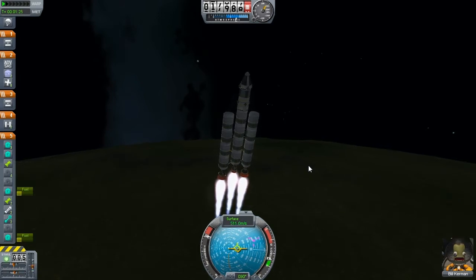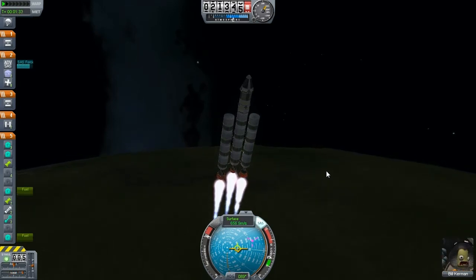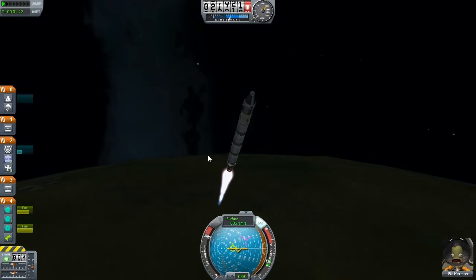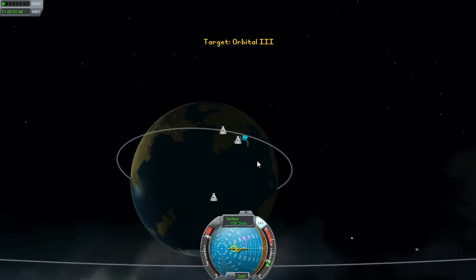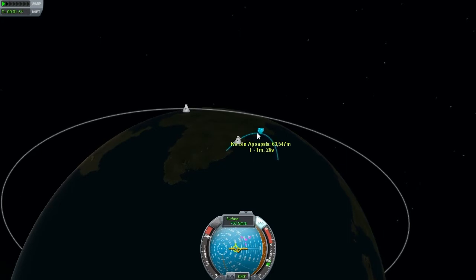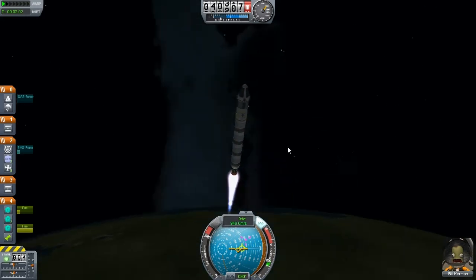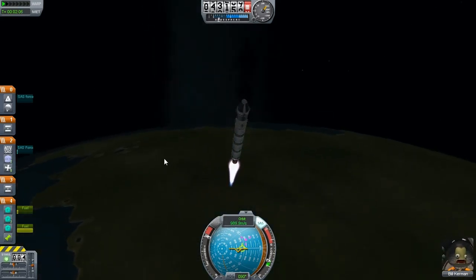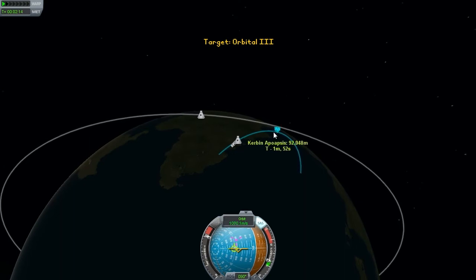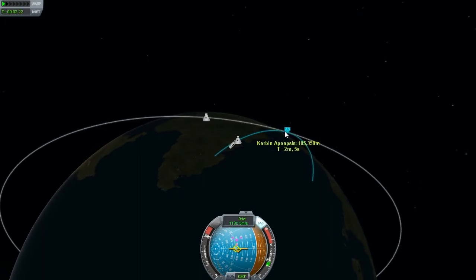Might not have gone too poorly. Let's say goodbye to the external tanks. Just kind of try to get around 90 degrees. I know this one wasn't quite 90 degrees, but I'm not going to stop at 80 this time — I'm going all the way up. I'm not unhappy with how this is turning out so far. It's getting a little more horizontal.